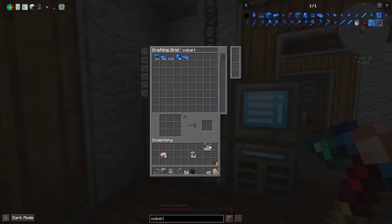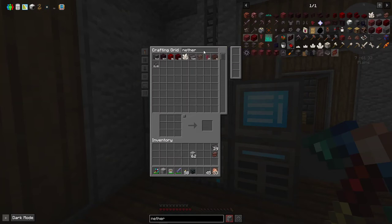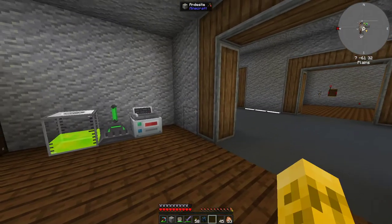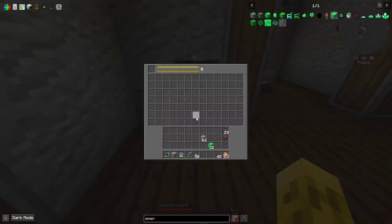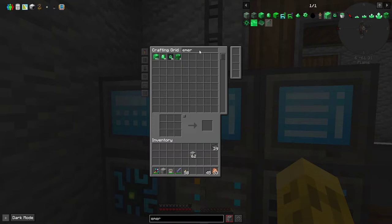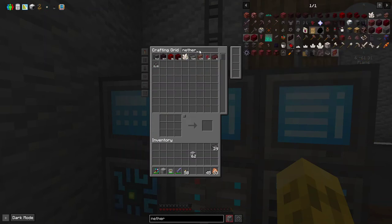I need emerald blocks. Let's put the target item in here, and it just converts all that EMC into this stuff - that's probably plenty. Now we've got two stacks of that. We need nether stars, but the problem with the condenser is you have to have one to get one, so we need to make more. We need to go kill the wither again.